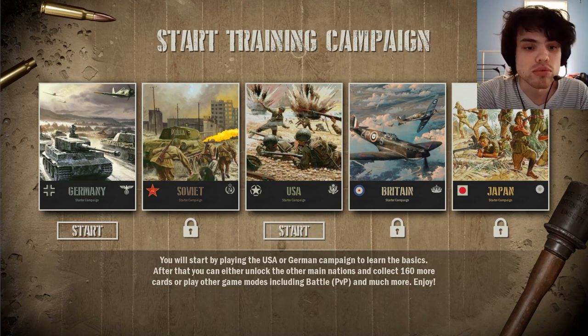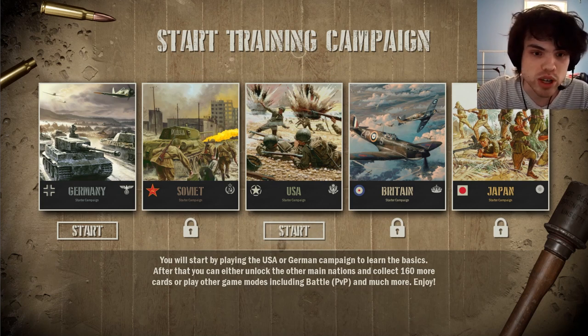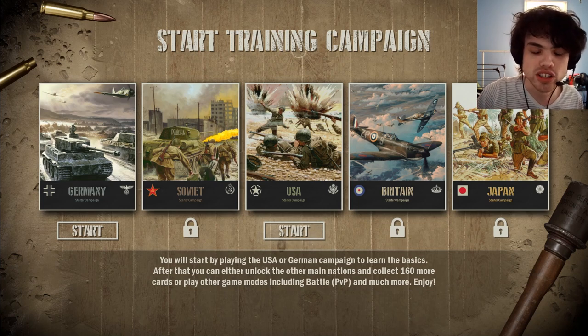To start off, you have to play the Germany or the USA campaign. It doesn't really matter which you pick — just pick whichever seems most interesting to you. In the end, you are going to play through all five of these starter campaigns to unlock the five nations. Having access to all five nations is pretty important to play the game.